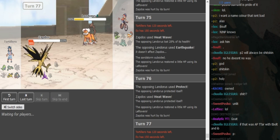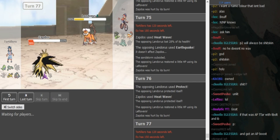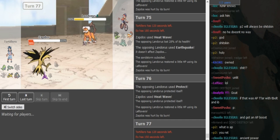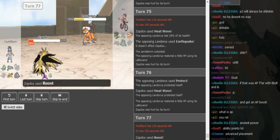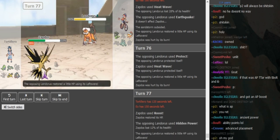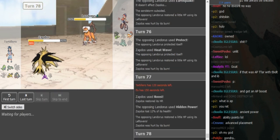Heatwave doesn't kill most likely unless it's a roll — if he Heatwaves again and EO uses HP Ice, this works out for EO. But if Gondra Roosts and EO uses HP Ice that works out better for Gondra. If he Roosts and Gondra Earthquakes this works out for EO. So this is just a 50/50 type of thing with some nice mind games going on. This is why I record these games — these mind games! He Roosts and oh my god, how does Gondra do it!